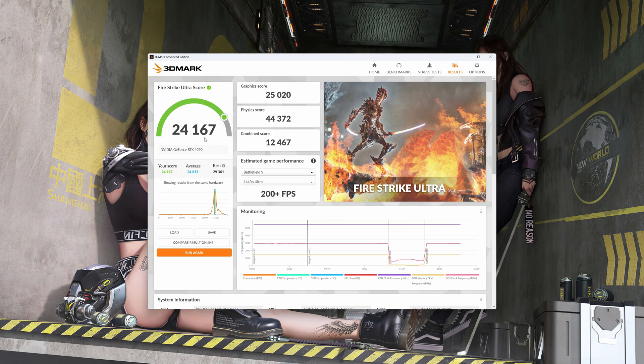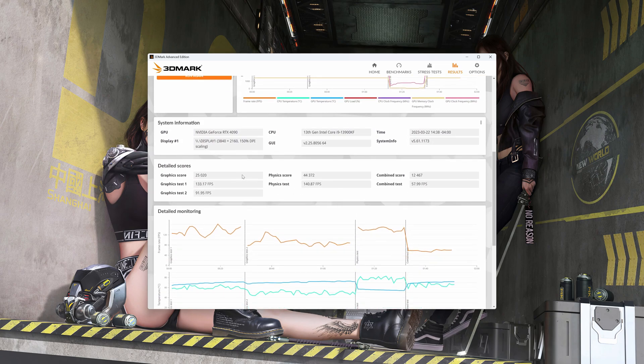Fire Strike Ultra — we got 24,167. There's our graphic score, physics score, and combined score. We are not quite average; the average is beating us by quite a bit. It's kind of like when I do my laptop stuff — about the same. But it is what it is. It's not the biggest deal — it's not like it's not a badass computer. Let's look at our detailed scores here.